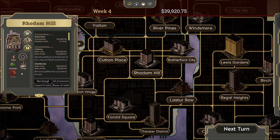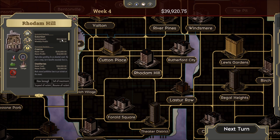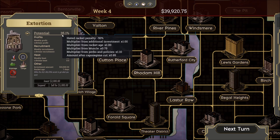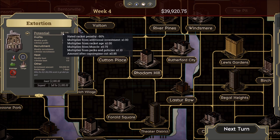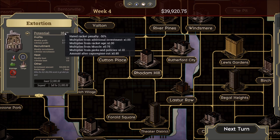We'll be taking a look at that a little bit later in the spreadsheet. For this particular case, violent rackets are no good — extortion falls under that category. You can see our potential investment was $10,000, and we were expecting to make a certain profit. But we're only getting 35% of the potential here. As I mouse over the potential percentage, you can see at the very top: 'hated racket penalty' — that refers to the violence rating. That means we immediately take a haircut of 50% off our profit just for investing in anything violent in this neighborhood.